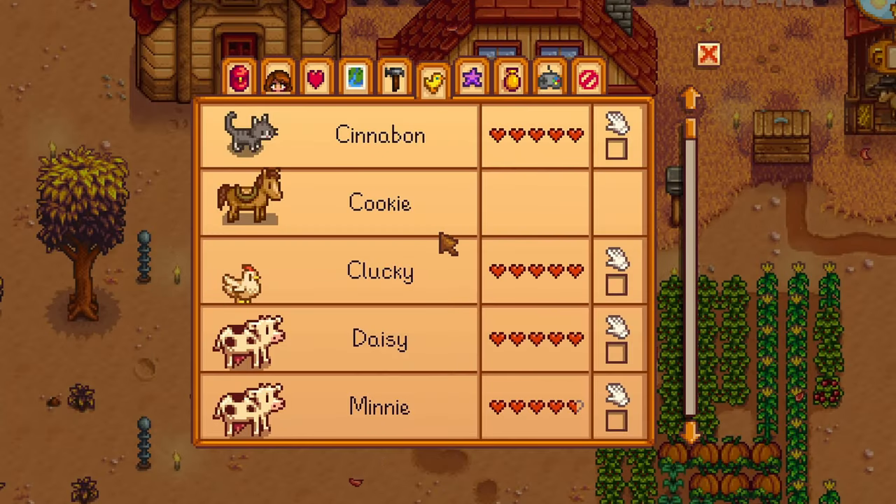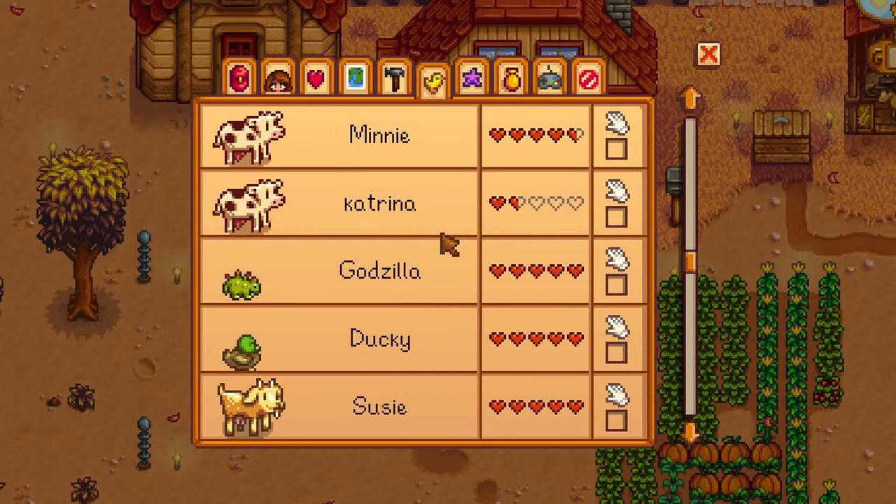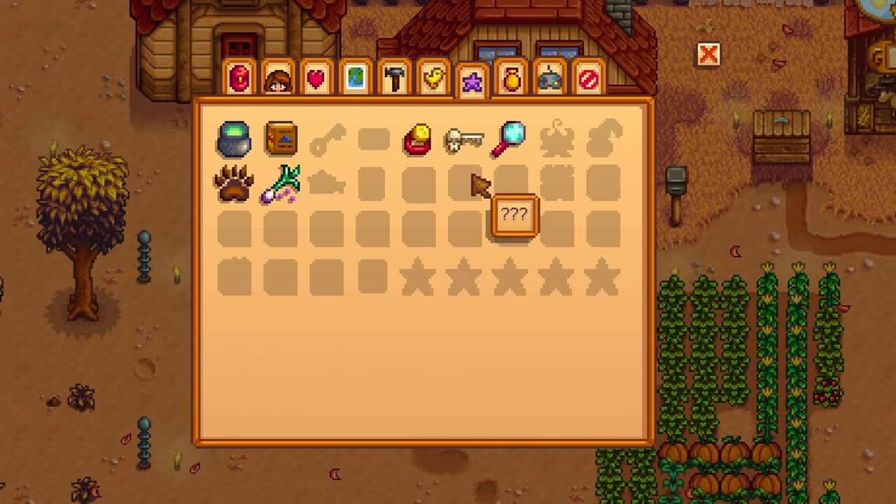Two new menu tabs have been added: an animal menu letting you see how many hearts you have with all your pets and farm animals, as well as a special items and powers menu showing you which wallet items you have and which books and stars you've collected.